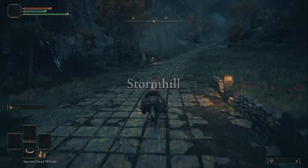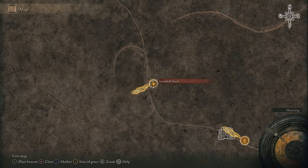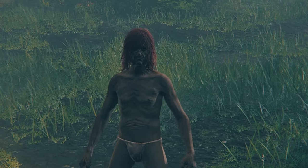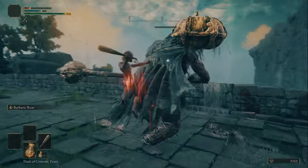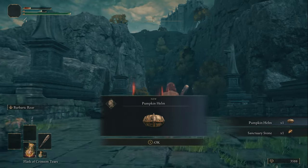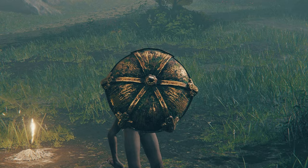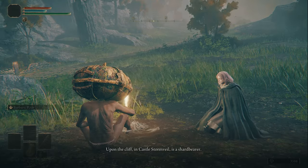Take a right and rest at the Storm Hill Shack Site of Grace, and speak to Melina again. Rest at the Storm Hill Shack Site of Grace and speak to Melina — exhaust her dialogue until she mentions there is a shard bearer at Stormveil Castle.